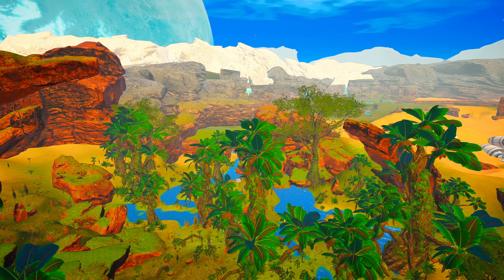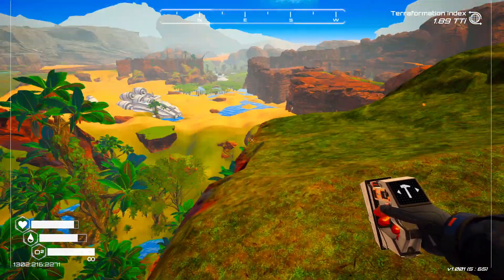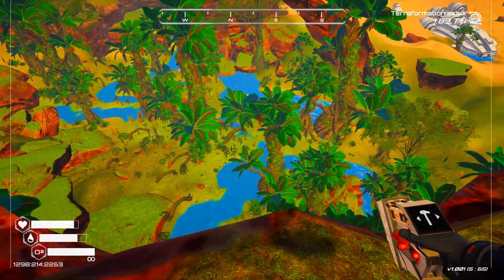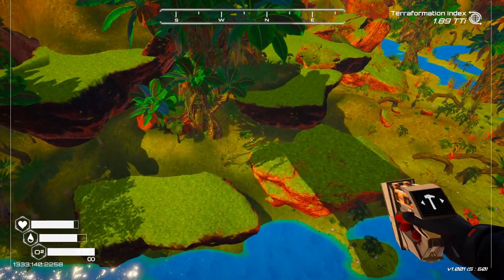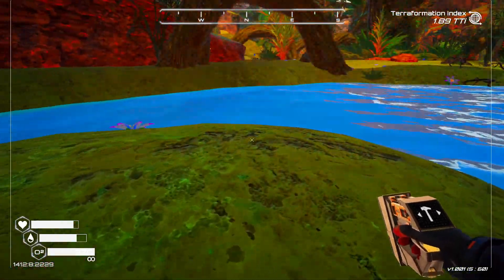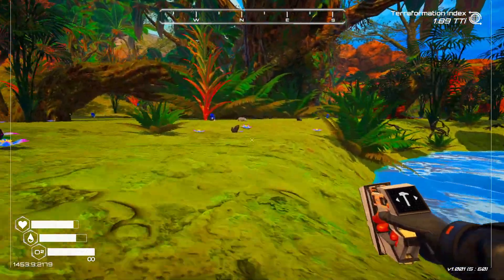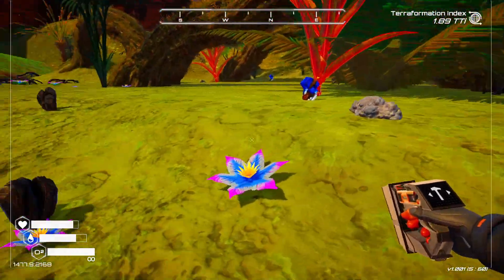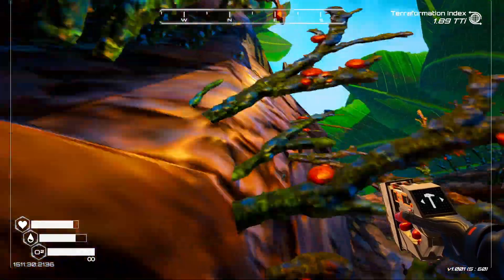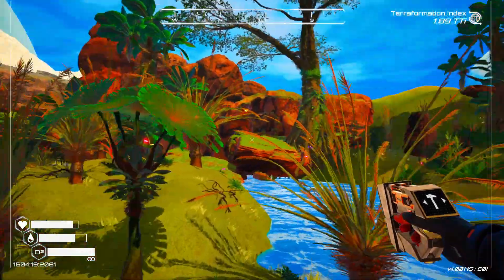I can't say anything - there's nothing I can say about it. We're going to check out those waterfalls in the back, the river coming down. Even down here, look at these - they're so pretty. All the vines coming out, we didn't have those before. Look at the size of this tree - can we go up into it? Doesn't look like we can.